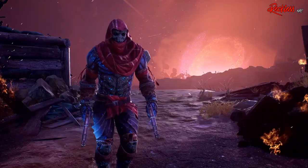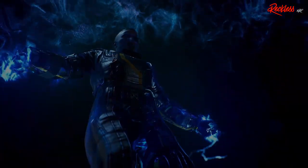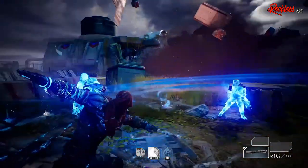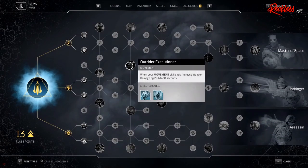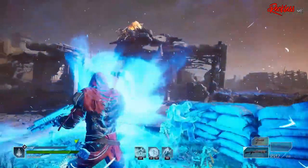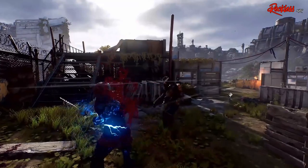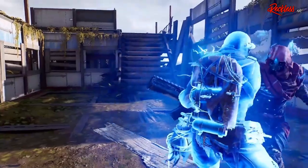I decided to main the Trickster due to the simple fact that no other class out of the four besides the Trickster is a control-based class. I can kill multiple enemies at once, I can teleport to and from enemies, and if things get a little too out of hand, I can go into Neo mode and slow things down, either with my melee or with Slow Trap. The Trickster has so much going for it, and because of this, it has a crazy advantage over the other classes. No other class can manipulate the speed of the enemy unless you are using a mod to do so. The point is control — I have total control over the enemies.